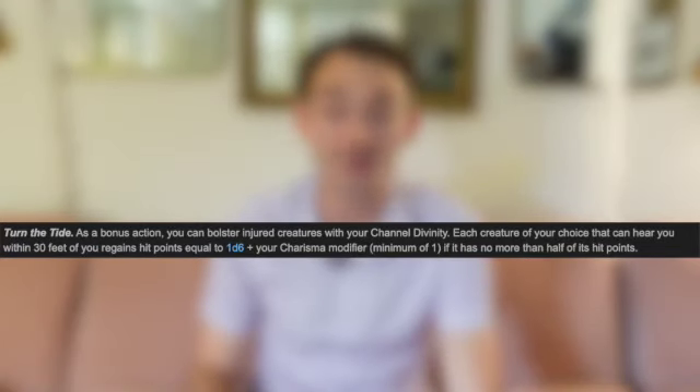Your other option is Turn the Tide — as a bonus action you bolster injured creatures with your Channel Divinity. Everyone within 30 feet who can hear you regains 1d6 plus your Charisma modifier in hit points. That's probably a +3 at this level, making 1d6 average 3.5, so about 6 healing to everyone within 30 feet as your Channel Divinity. That is not going to scale very well because your Charisma isn't going up much and the die doesn't scale. It's a little burst of healing, like a mass healing word.